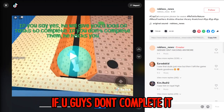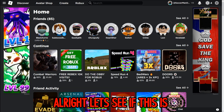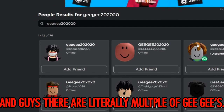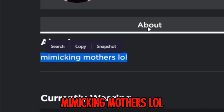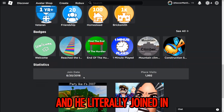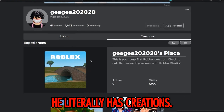The Roblox TikTok says if you say yes he will give you loads of tasks that are literally impossible to complete, and if you don't complete them he hacks you. We have to look up this player. Let's see if this is even a real Roblox account - going to 'gigi 2020.' It's a real account and there are literally multiple gigis. He literally has 1,876 followers and is in a group called Cardinal Studios. He joined August 20th, 2018 and has creations.